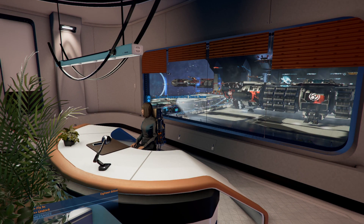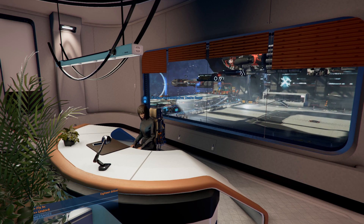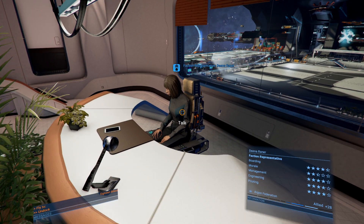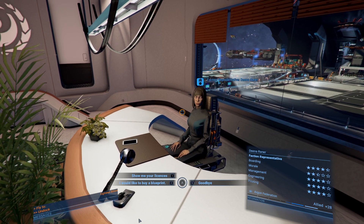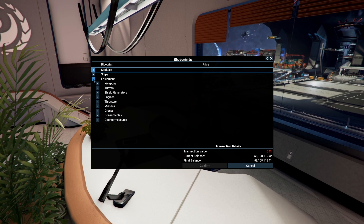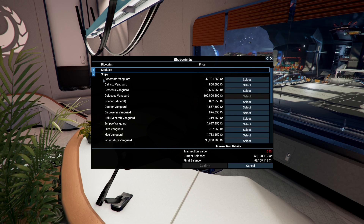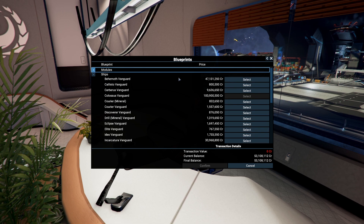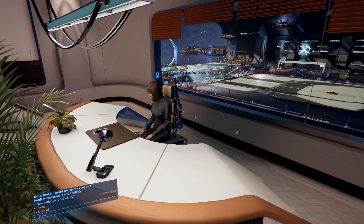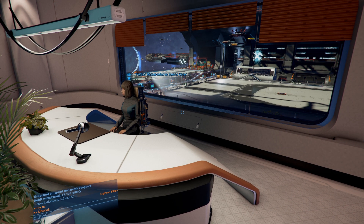Hello guys, I'm Sadam of the Bears and this is X4 Foundations let's play episode number 11. I'm back in Argon Shipyard visiting the representative. I decided to buy a blueprint for a destroyer — ships, Behemoth Vanguard. Let's buy it. I have it, so now I can build it in my station.